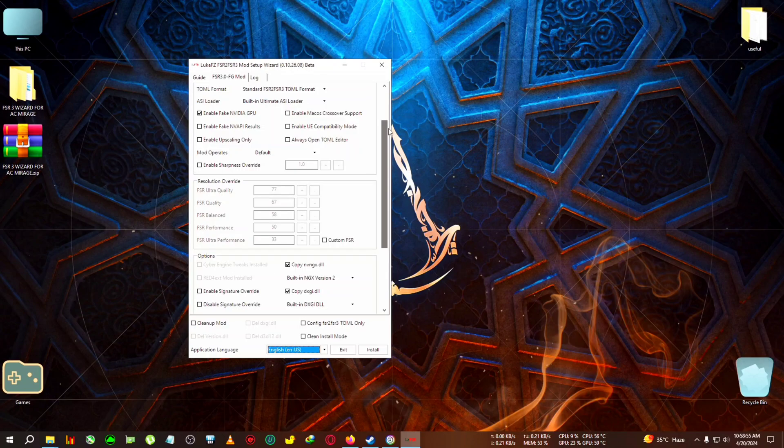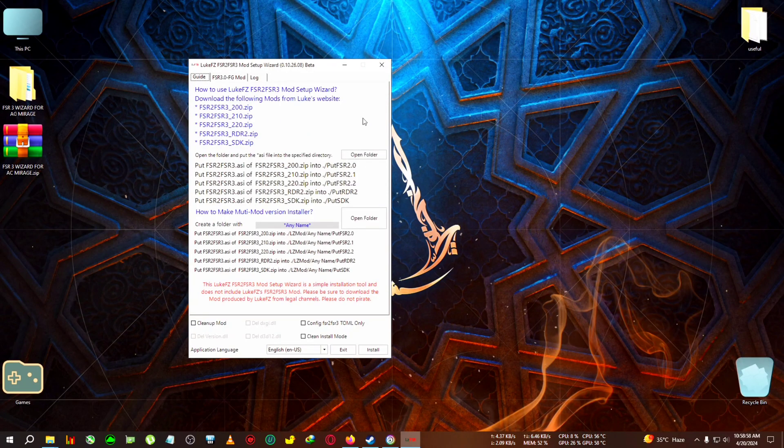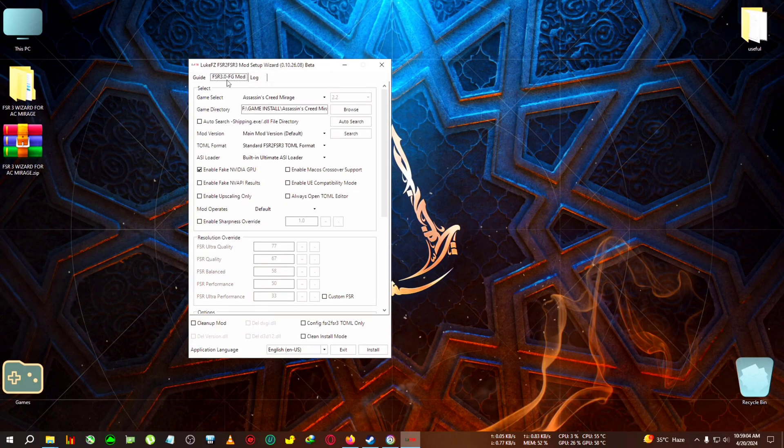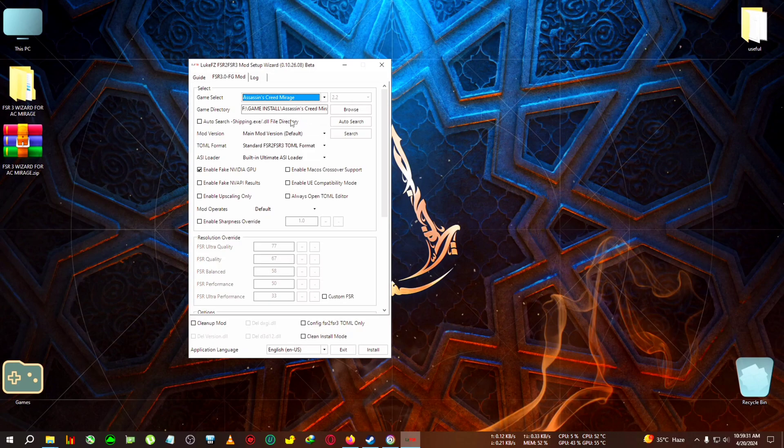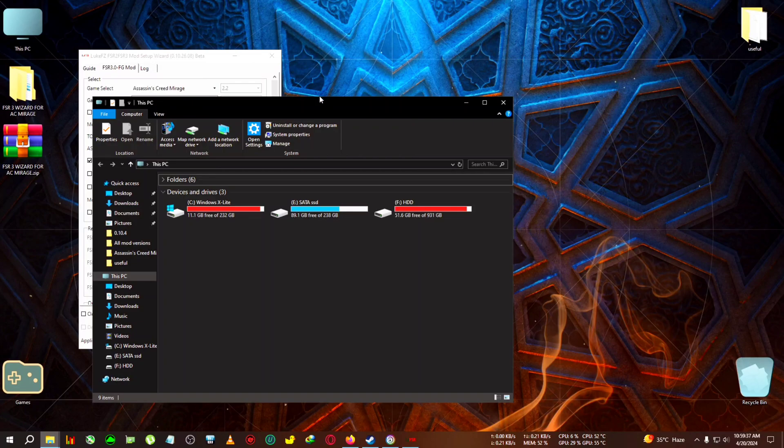With the mod installer open, by default it will look like this. Follow me step by step. First, click on the FSR 3.0 FG mod tab. After that, go to the Game Select tab and select your game from the drop-down — these are the currently supported games. I'll select Assassin's Creed Mirage from the list. After that, you need to browse to the game directory where the main files are located.